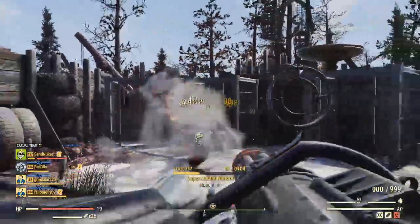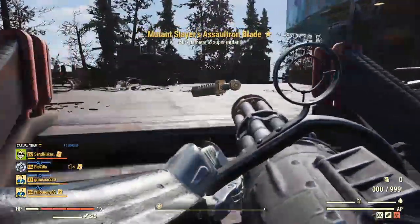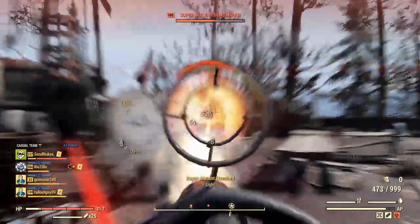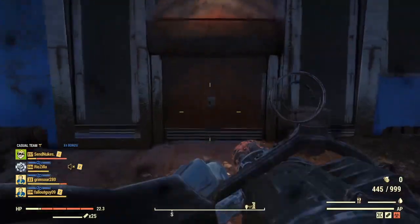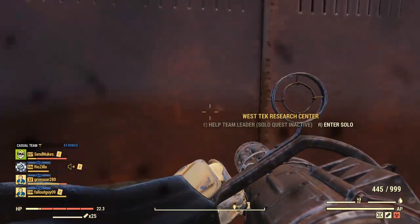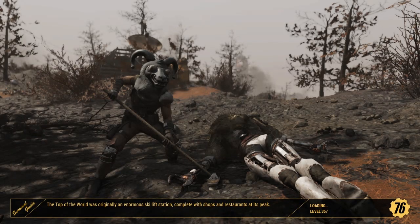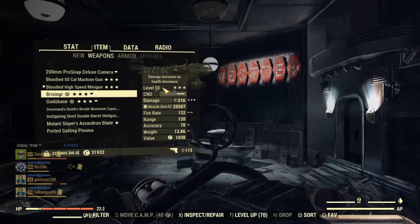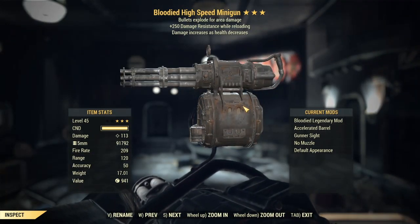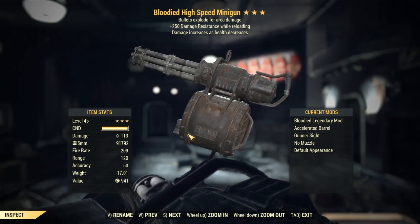Don't worry too much about ammo since you're not priming it. Five millimeter rounds are not hard to come by — you can farm them through daily ops, from super mutants, or craft them at your camp's ammo crafting machine. One major con is how fast the minigun chews through ammo. Another big con is that while the barrel is spinning up or down you cannot use aid items, so if your health is being drained, stop shooting and start spamming your stimpak.